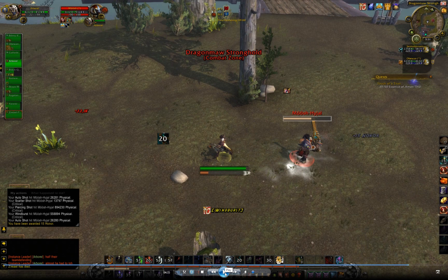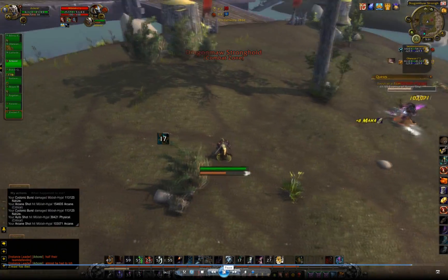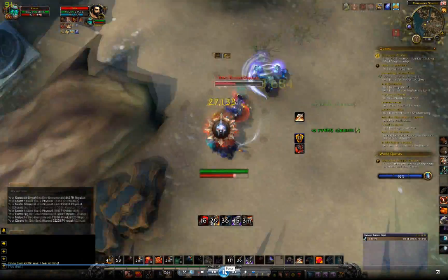I have the gold dragon trait to do damage when they're standing in the Windburst. I go ahead and net him in that so he can't leap out of it, and you can see the cyclonic burst ticking — it ticks 4 times for around 450k damage. That's pretty decent. Those fights were all against arms warriors.